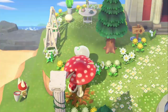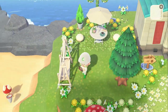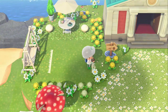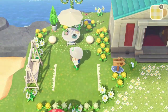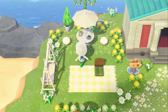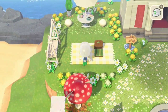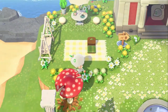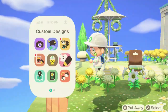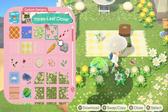I started just putting flowers everywhere because there's this giant open area right in front of the swinging bench. I wanted to put a picnic blanket somewhere but I also wanted a tree there, so I got rid of the tree using the cleanup tool in the island designer app. Honestly it's a lifesaver — rather than going to get a bunch of fruit to dig up trees, I just use the app.